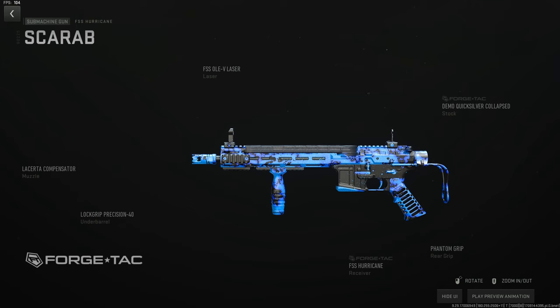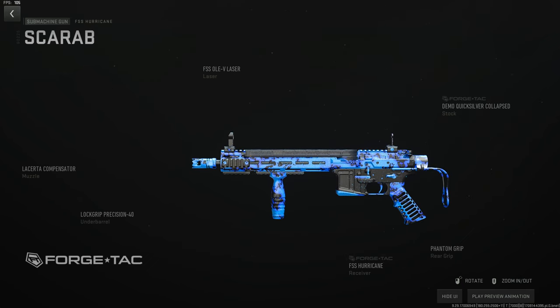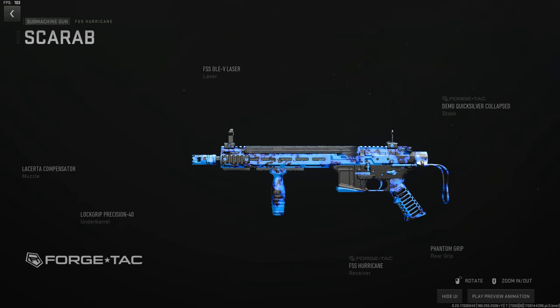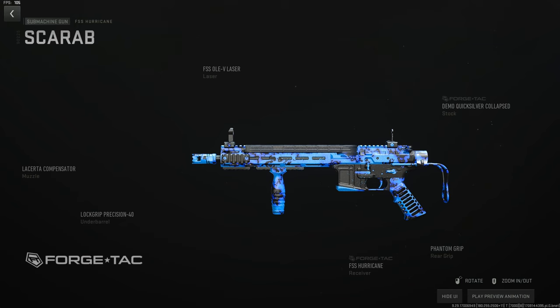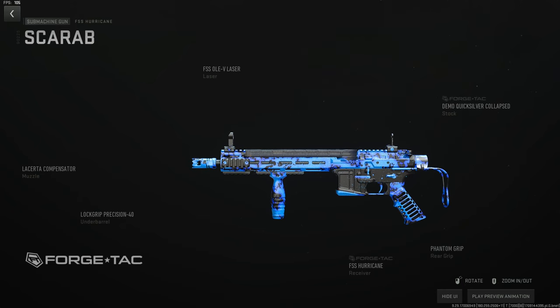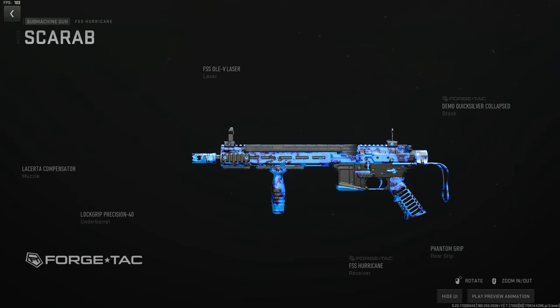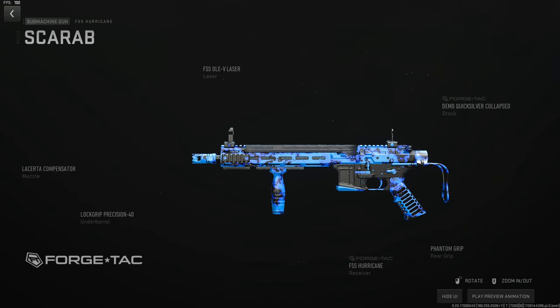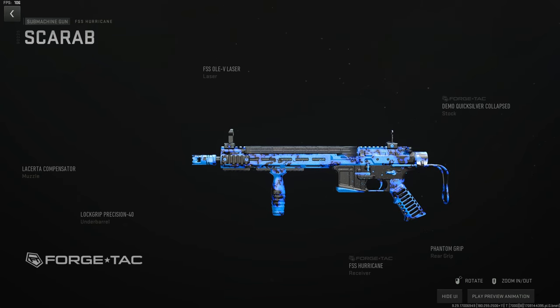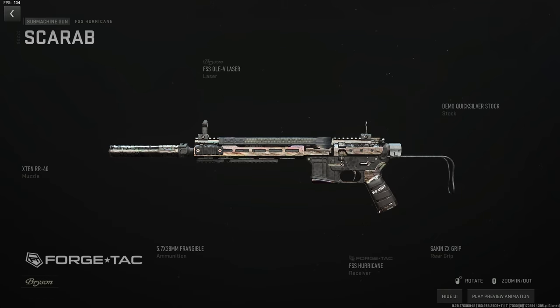Moving to SMGs — the FSS Hurricane is slept on. I'd call it A-tier, a very good sniper support option. Heavy PVP build: the Lacerda compensator takes all horizontal recoil out of the 5.7 caliber, OLE-V laser for stability and mid-range ADS and sprint-to-fire, Quicksilver collapse stock to rush people fast, Locker Precision 40 foregrip to counteract the collapse stock and restore recoil control, and the Phantom grip for maximum movement speed, ADS, and sprint. This is a heavy PVP build.